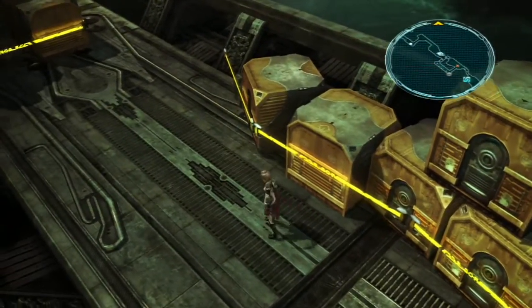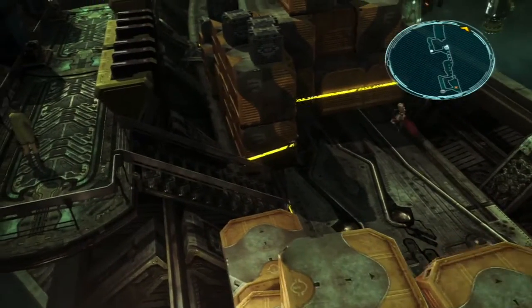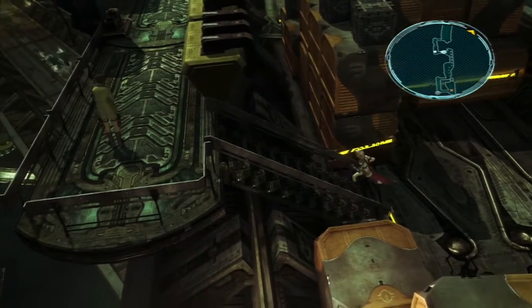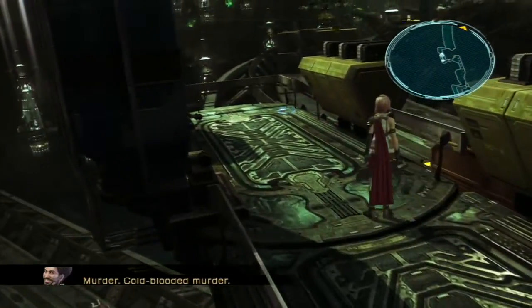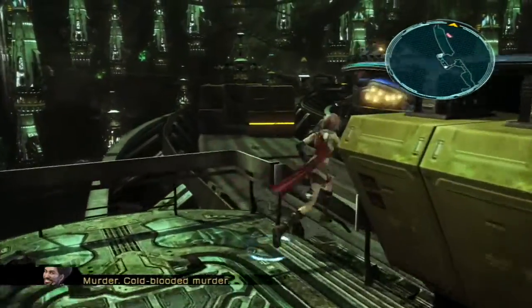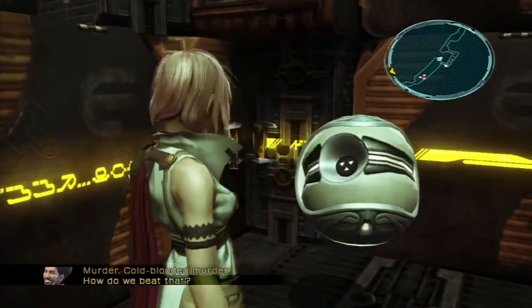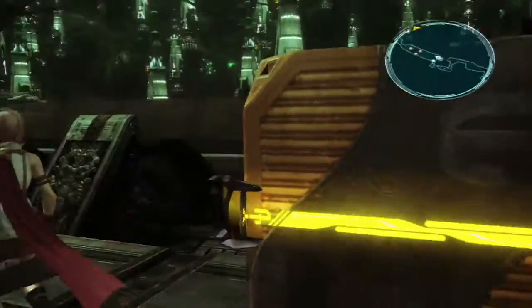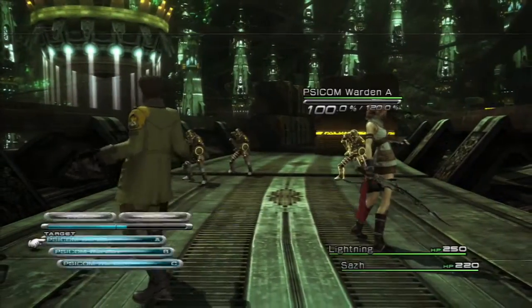I believe there's one more Treasure Sphere in this area — it's not that far away. Where the hell are you? Oh! Did you see that? That's crazy. Treasure Sphere — 50 Gil. Oh, fantastic. I'm so rich now. I am like the richest guy ever. 50 Gil — it's so much I don't know what to do with it.